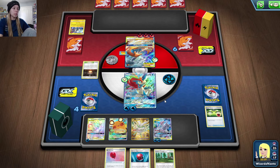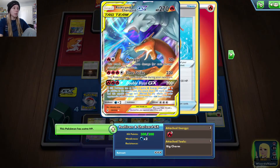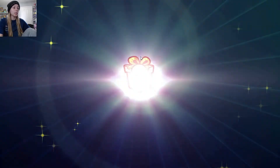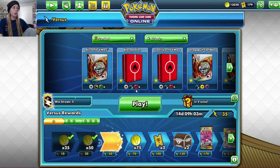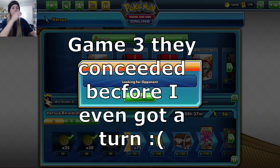We'll quickly get rid of their Giant Hearth and replace it with Viridian Forest. It has to have the extra three energy attached — we still didn't get to Rocket Splash. We have to do a third game because you guys still haven't seen what this deck is supposed to do.